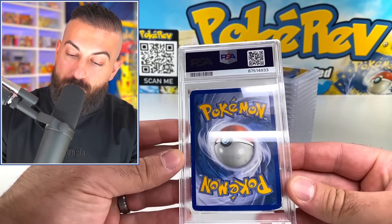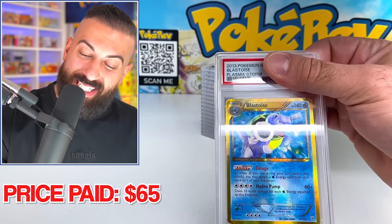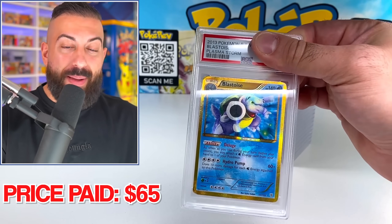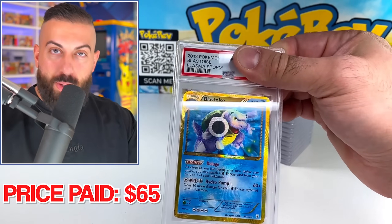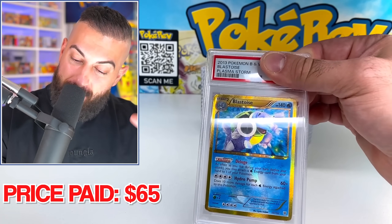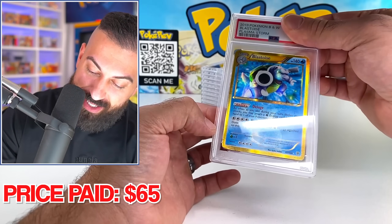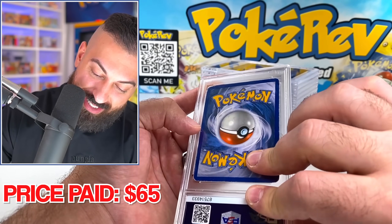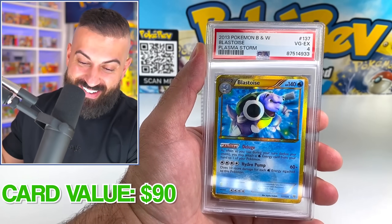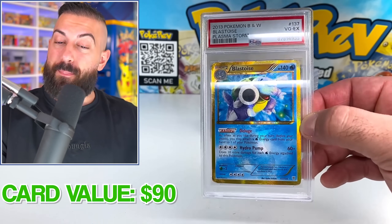First card up — I haven't seen any of the grades on these, I have no idea how we did — but the back on this one is pretty beat up. It's going to be the Secret Rare Blastoise from Plasma Storm. This is one of the top pulls you can get from this set, either this or the Charizard. This is a huge card. We paid $65 on this. The Secret Rare Blastoise got a PSA 4 — Very Good to Excellent. We purchased it raw at the best price we could find.